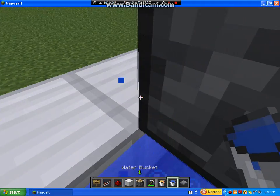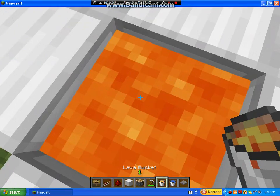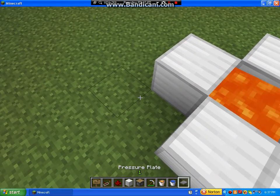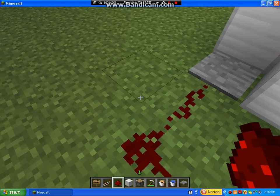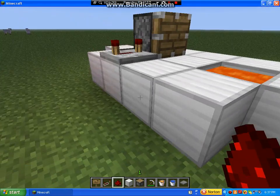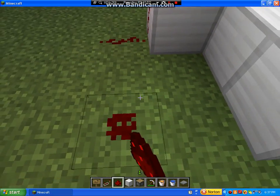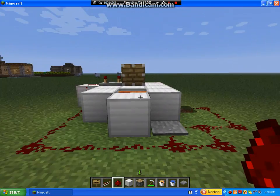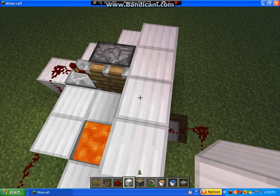Water goes on this side, and lava right there. Then you're just going to take a pressure plate and put that right there. Get some redstone, attach that, bring it around. It's okay if it double-hooks like that — it doesn't actually matter, it won't make any difference. And then here you're going to have to put another block of your choice. Bring that around.